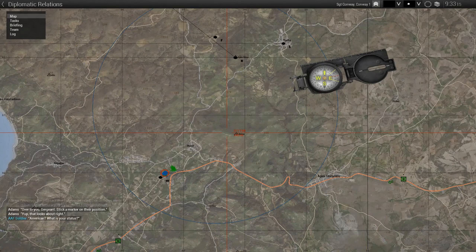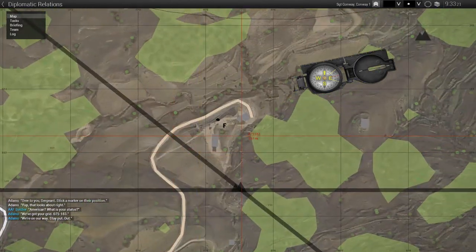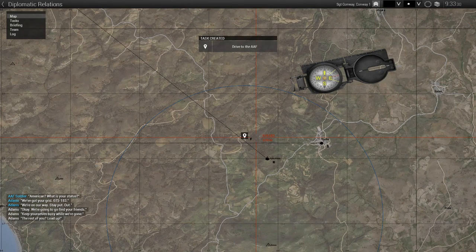American, what is your status? We've got your grid: 075183. We're on our way — stay put. Out. Okay, we're gonna go find your friends. Keep yourselves busy while we're gone. The rest of you, load up. Conway, you're driving.